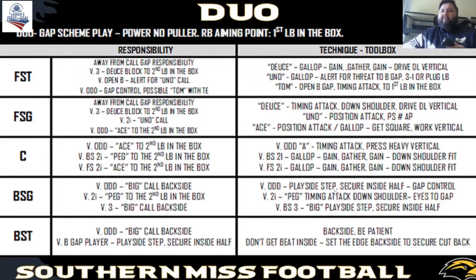I think you've got to cater to your kids. If they can gallop to get into gap scheme double teams, then you can teach them to gallop. If they can't, you've got to teach them to position attack — do what fits their skillset best. A lot of really good players can gallop and still create power getting into gap scheme double teams. A lot of lesser athletes cannot create power out of the gallop technique. A big question in gap scheme double teams is how are you teaching that outside guy to get into it? It depends on the guy's skillset and what he's comfortable with.